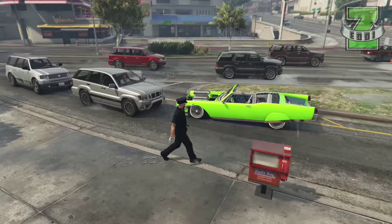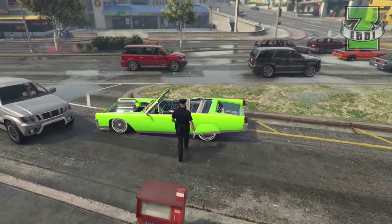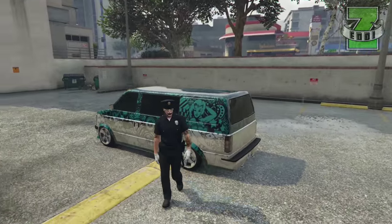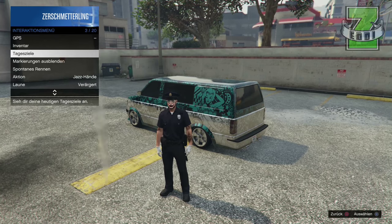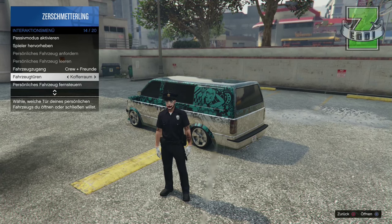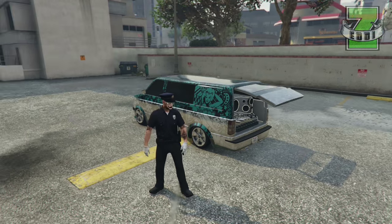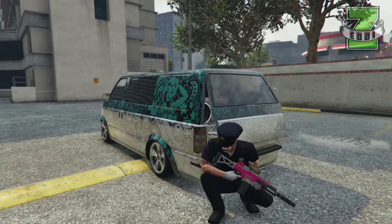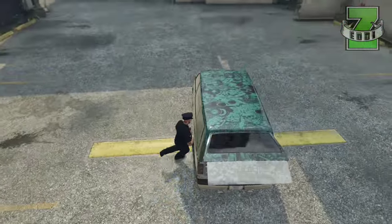Und also viele feiern den. Ich muss sagen, naja, ich finde den jetzt nicht so berauschend. Und jetzt kommen wir zum nächsten Glitch, und zwar zum letzten Glitch am heutigen Tag. Und zwar dazu braucht ihr den Moonbeen. Dann müsst ihr auf jeden Fall mal die Türen öffnen, zumindest mal den Kofferraum. Und dann müsst ihr euch einfach nur an das Auto anlehnen. Nicht wie ich jetzt gerade. Dann müsst ihr das ein paar mal probieren und dann glitscht der so ein bisschen weg. Jetzt hat es geklappt.